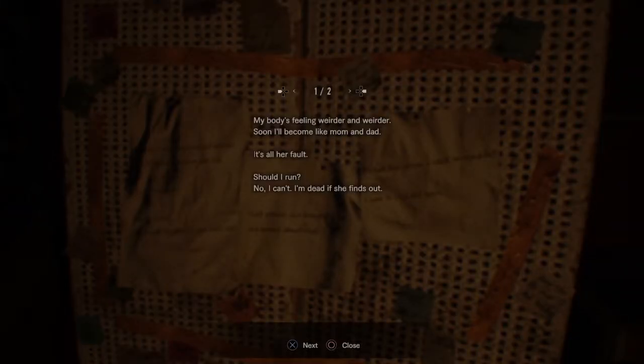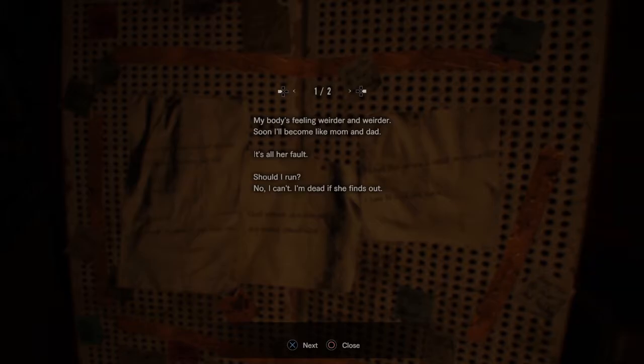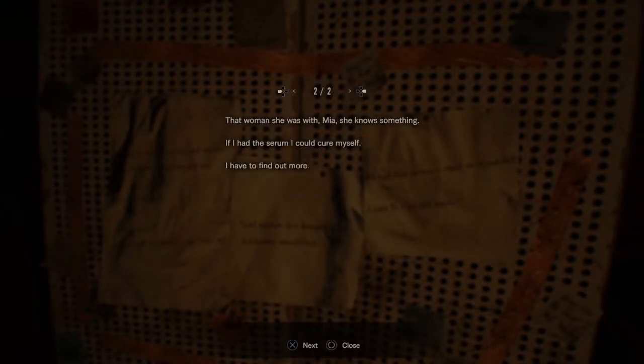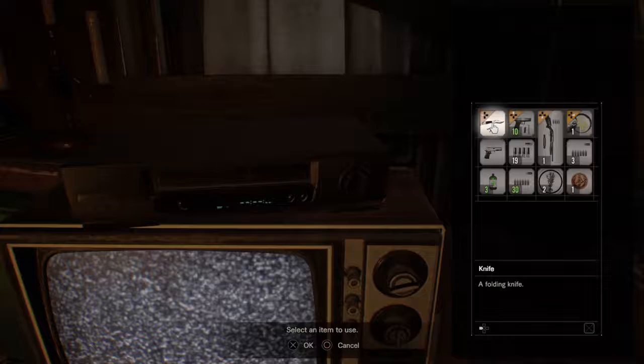My body is feeling weirder and weirder. Soon I'll become like mom and dad. It's all her fault. Should I run? No, I can't — I'm dead if she finds out. The woman she was with — she knows something. If I had the serum I could cure myself. I have to find out more. So there's apparently a serum for all this crap. That's cool — there's apparently a serum.